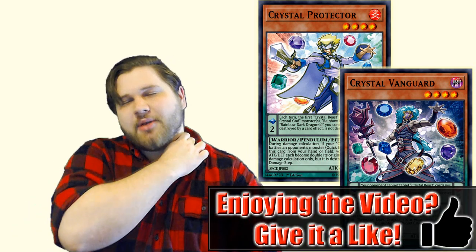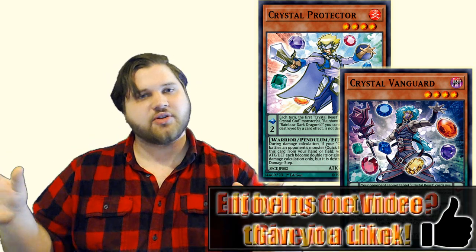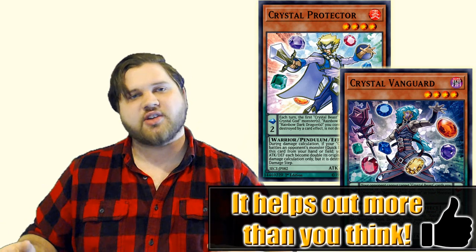They are very good in design for the Pendulum era, but they're also very good in design for the Master Rule 4 Link era because of this card specifically. Because of Master Rule 4, your Pendulum zones are no longer separate from your Spell and Trap card zones — your leftmost and rightmost Spell and Trap card zones are Pendulum zones if a Pendulum monster gets put in them. So what this means is that you can use this card to add something like Sapphire Pegasus or any Crystal Beast from your deck to your hand.